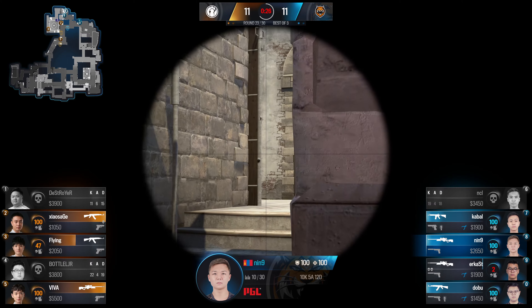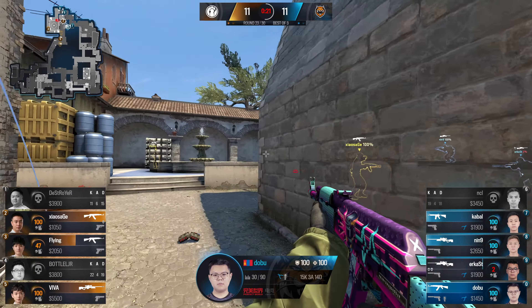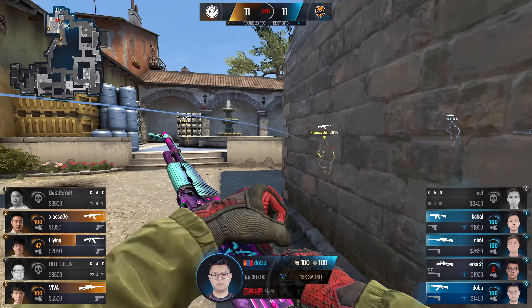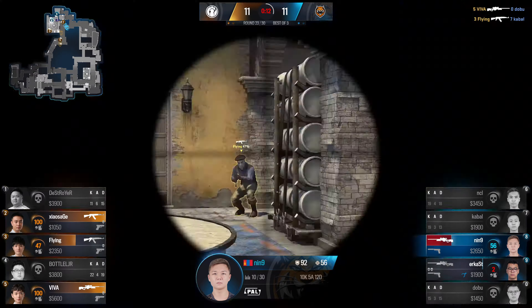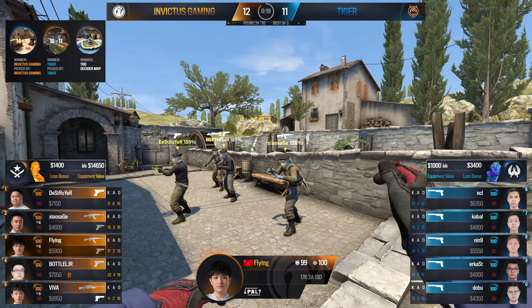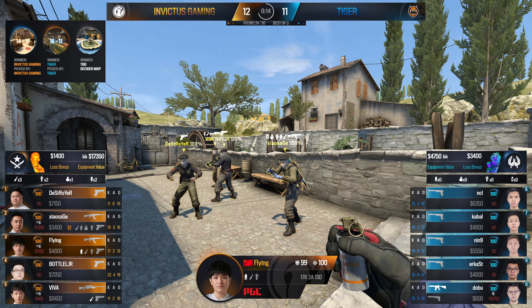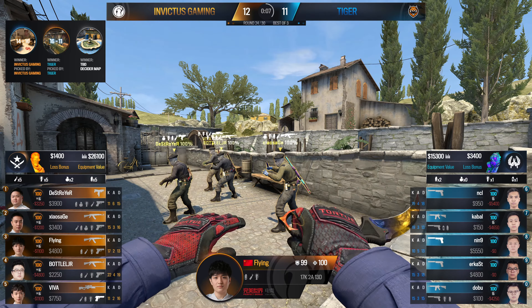He's down to 2 HP and double AWPs as well. This is what I mentioned at the beginning of the round — if you play this setup, you cannot allow the bomb to go down. That is pretty much a necessity. They're going to use the utility — Dobu, he's going to have a task. Needs the kill, the flashbang actually going to go past, and Viva holding the angle already. That's both rifles down, another AWP falls. And there you go — I told you so.